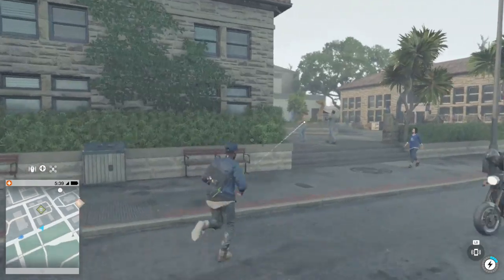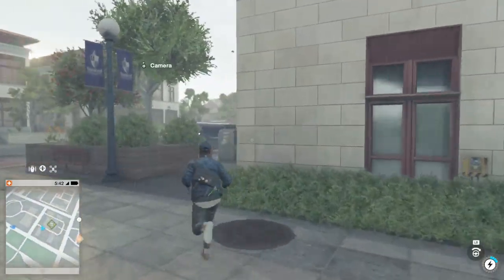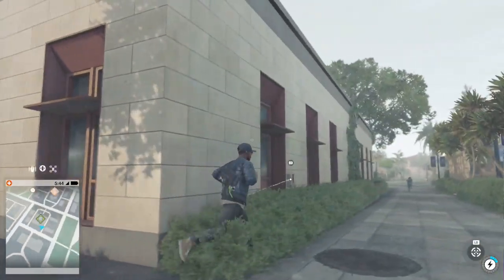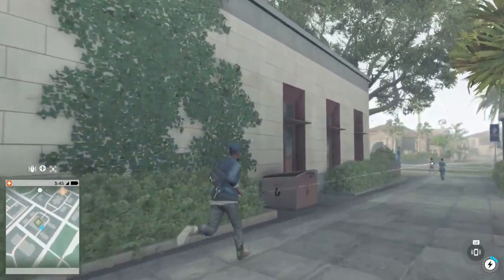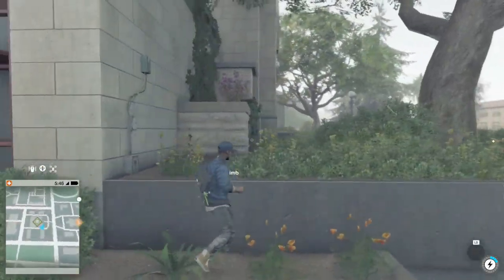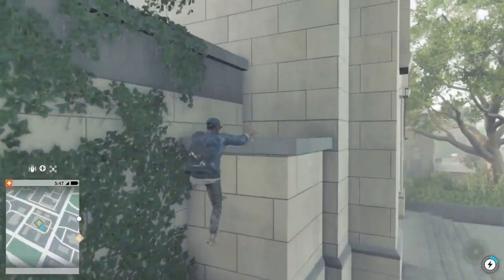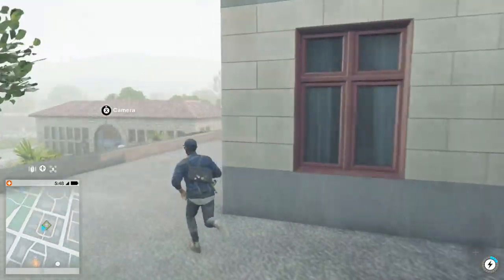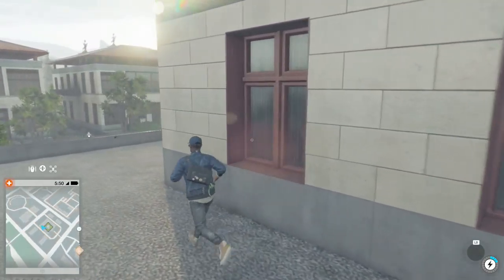If you walk around the tower, you can find a part where you can climb up to get upstairs on the tower. You can't get very high, but high enough. Once you're up there you will see a ventilation shaft which you can open, and inside it you can deploy your RC jumper.